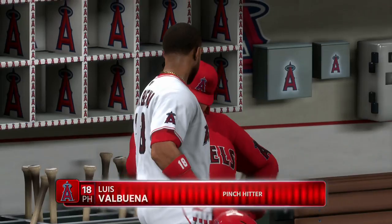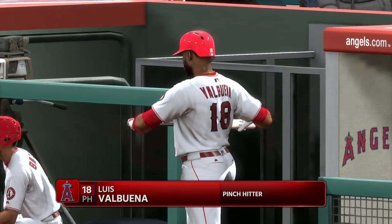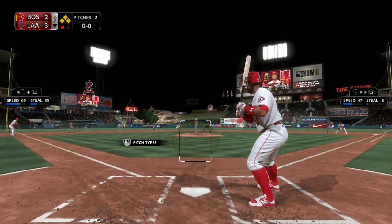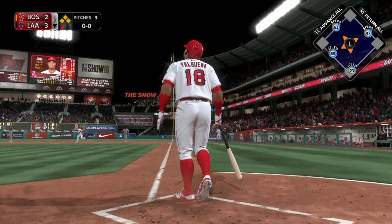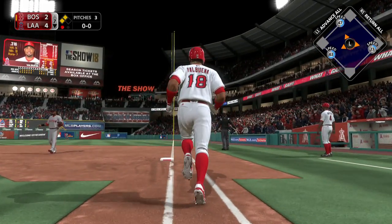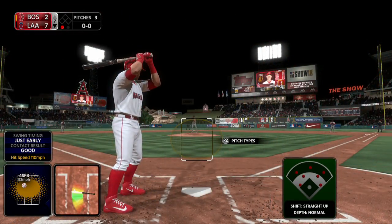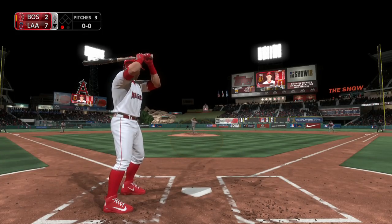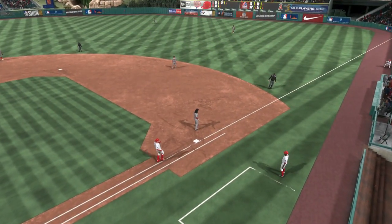Luis Valbuena will get the nod from his skipper to pinch hit, and he'll do so in a big spot — bases loaded, only one away. The swing, and this ball is blasted to right field — nothing's gonna keep this one in the ballpark. Gone! It's a grand slam! Here's the second baseman Ian Kinsler — hard hit ball to second, Pedroia throws to first, takes care of Kinsler for out number two.